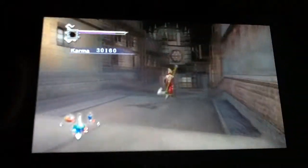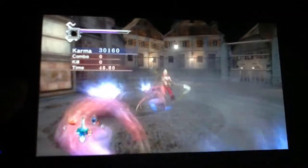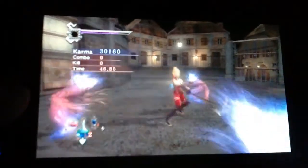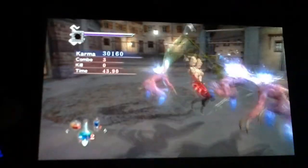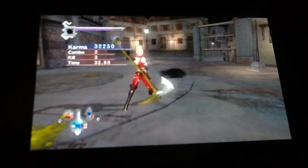Rachel is a powerhouse in comparison to Ryu, especially at this stage in the game. All of her techniques are incredibly damage dealing. Here we face a miniature fiends challenge. In order to get the time karma bonus, generally you have to successfully land a counterattack on multiple fiends at once and then use a standard square technique into a triangle finish.